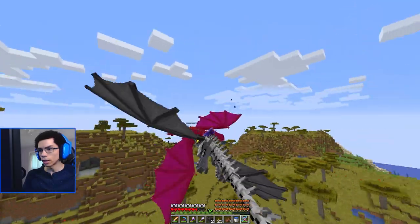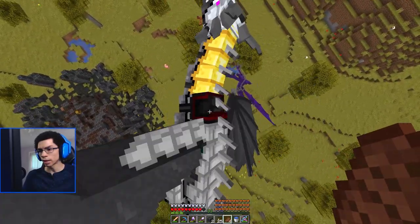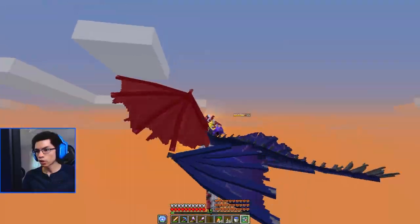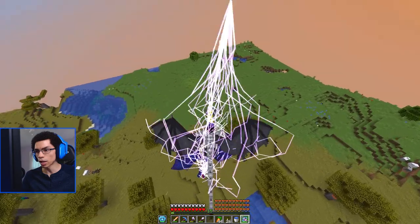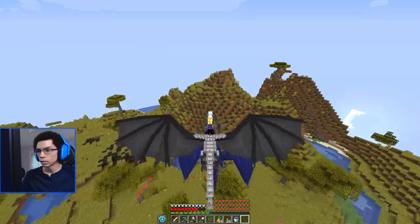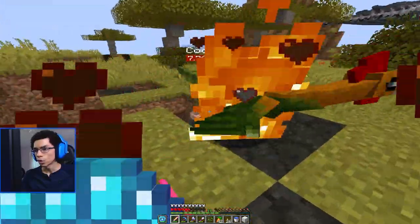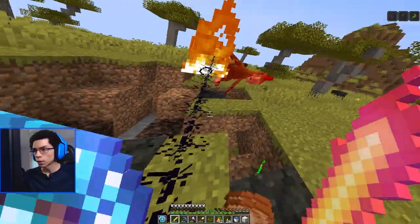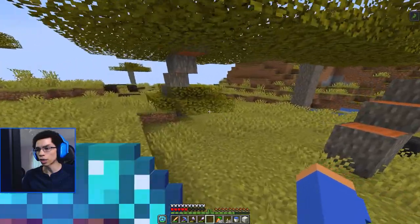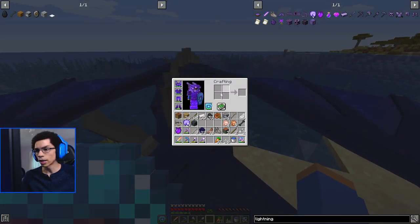That was pathetic — don't ever fight again. I didn't mean to do that. I didn't take fall damage? Okay, here's all my food — just need your scales, like ten stacks of lightning dragon scales. My goodness, this is ridiculous — those are the most powerful things in ice and fire. Come on, let's get that dragon steel going. This is getting so easy.